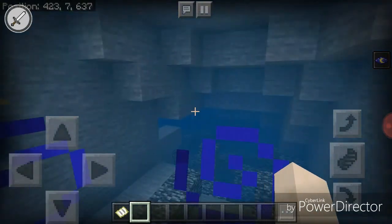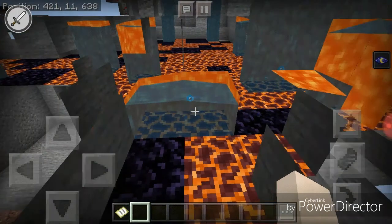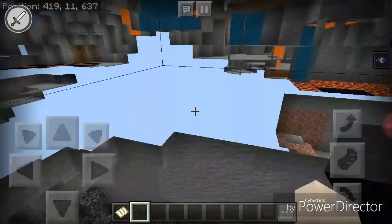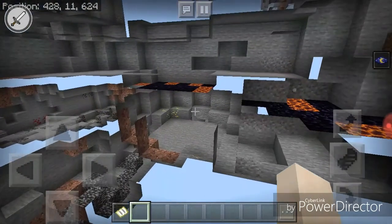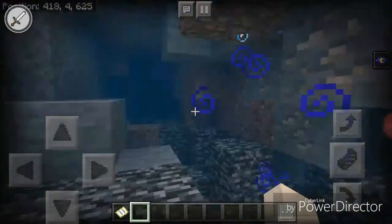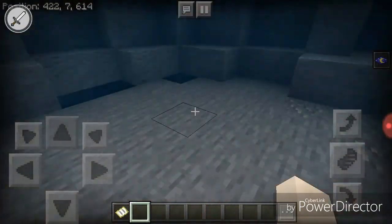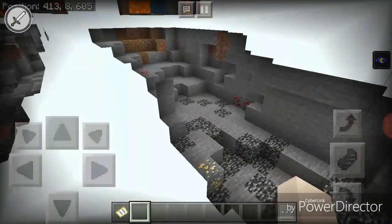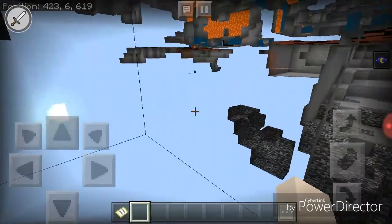These are the lava pools — you can tell because of the obsidian. This is so weird. You could tell that this would be the lava pools, but if you actually dip your body into it, it's water now.